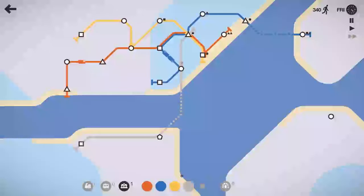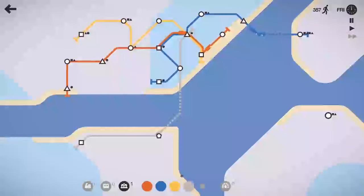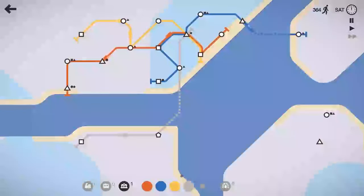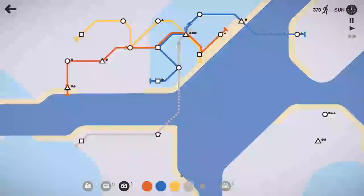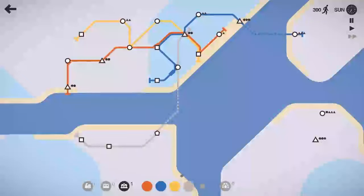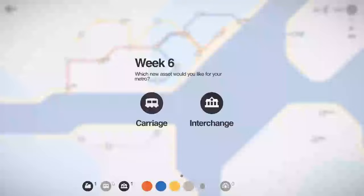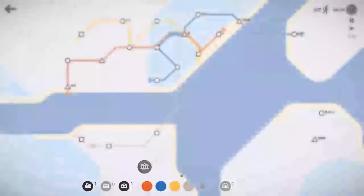That circle is way out there, and I don't think we have any tunnels, so I don't even know how we're going to get over there. We'll have to take tunnels at the end of the week because we frankly can't reach that. I think we'll pop the yellow line out there — that's just what we'll have to do. The gray line will pick up this other square. Sunday — about 390 people moved.